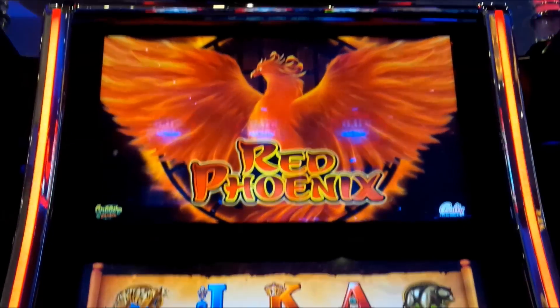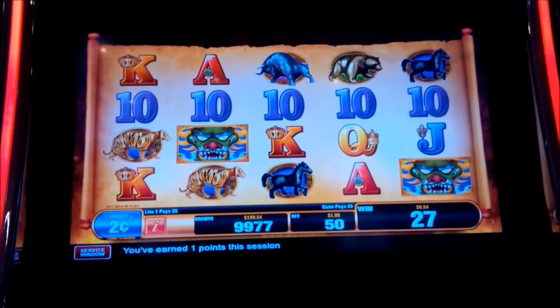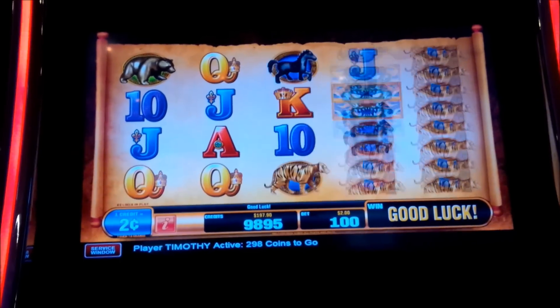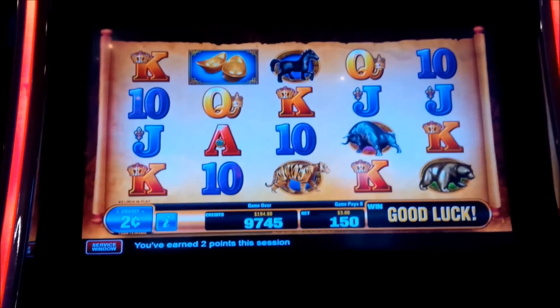This is Red Phoenix by Valley. In this one we want bonus symbols on reels two, three, and four. Progressive betting one dollar all the way to five dollars — we're at the two-cent mission. Let's get something cool. That's our bonus symbol.